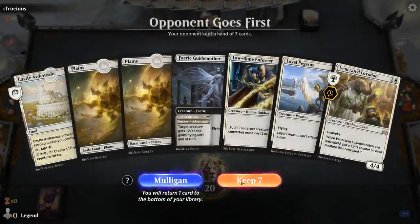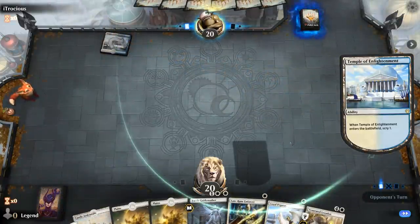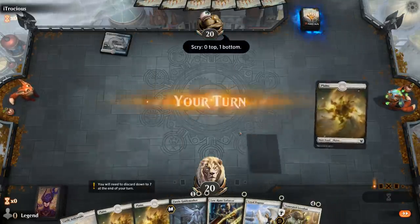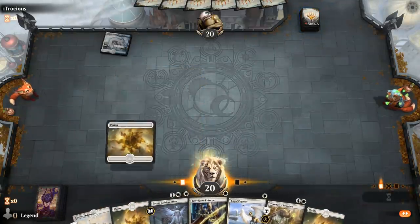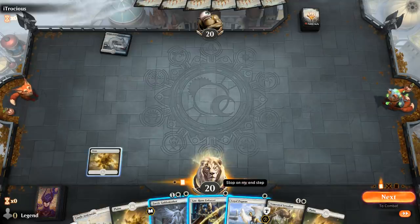We're on the draw with a nice opening hand — one-drop, double one-drop into a Loxodon. Although we might be facing Blue-White control, in which case our best cards are Unbreakable Formation and Heraldic Banner, as that gives us a way to pump up our creatures without committing more to the board in case of a sweeper.